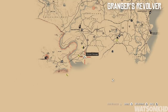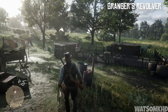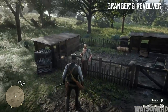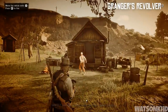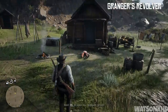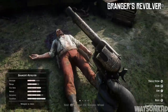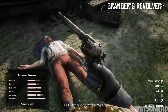Next up you want to head slightly north west of where we found Billy Midnight to Flatneck Station. Here we can find Emmet Granger, another gunslinger to kill and take his weapon. You'll ask to talk to him and he'll say he wants you to do a few things around his farm before he's willing to talk. This is going to end in another shootout — he'll actually throw a knife rather than shooting you. Simply take care of him and pick up Granger's revolver, a very nice looking revolver with custom engravings all over it.